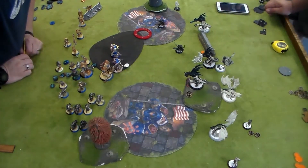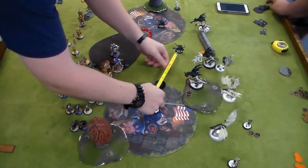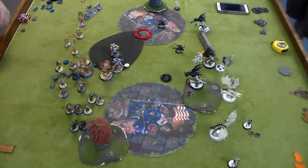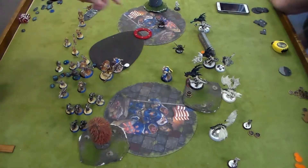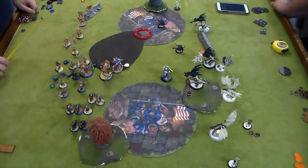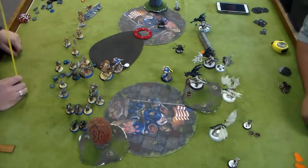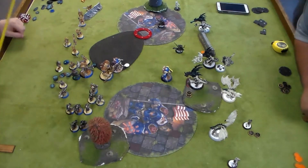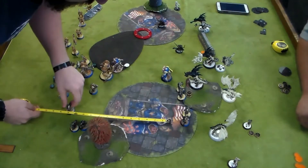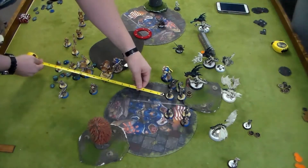On to my turn two - I'm going to go ahead and measure out where the Lancer is going to go again. There goes the proxy base. Trying to get within five inches of the Deathstalker so I can get through the stealth, and within 10 inches of the Angel so I can stop that armor pierce attack. Seems like a good idea - would have worked better last time. After that, the Sword Knights are going to get run orders and they go ahead and run maximum distance because I am planning on this being a feat turn.